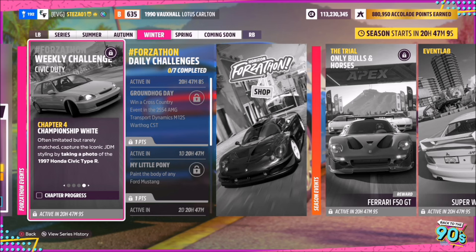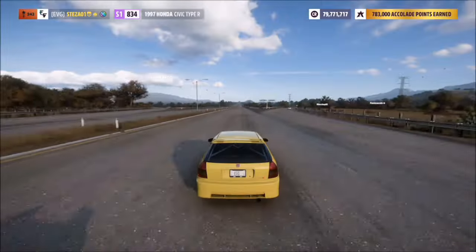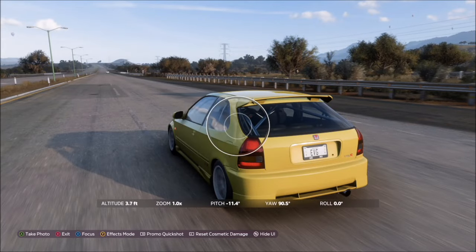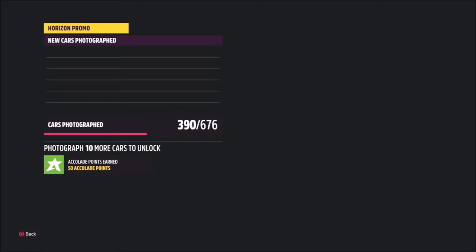The final challenge just wants you to take a photo. Simply hit up on the d-pad, then either hit A to take a proper photo or hit the right bumper to take a Horizon Promo quick shot, and that will be the final challenge complete.